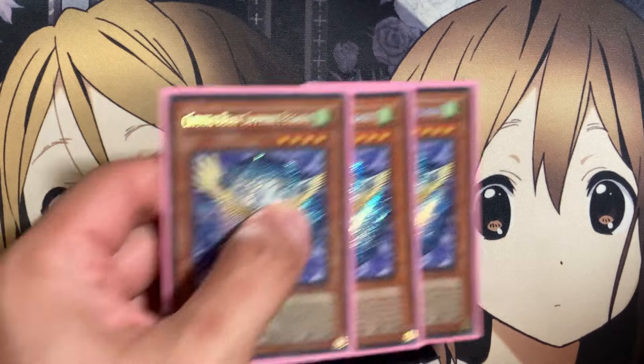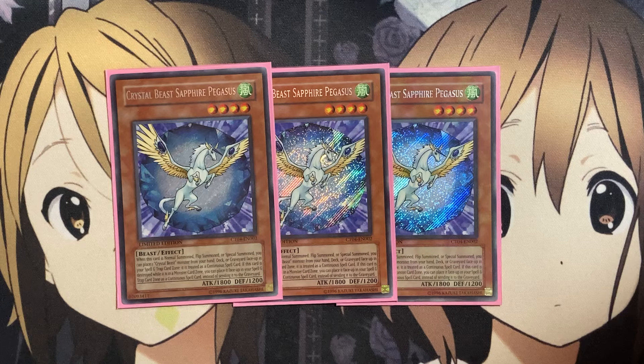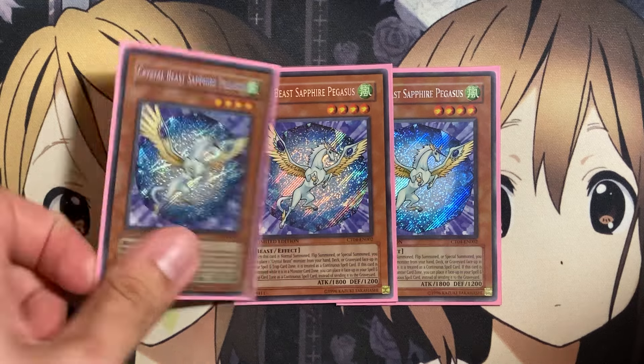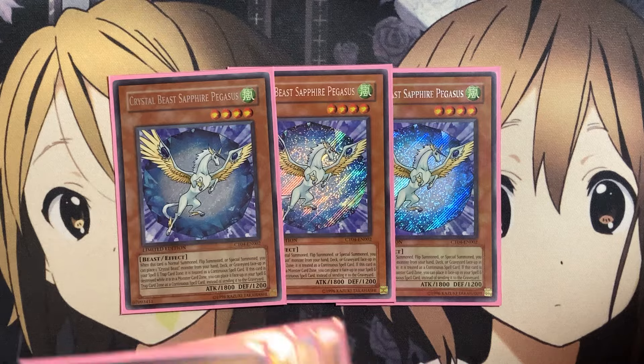Starting off with the main deck monsters, we're running three copies of Sapphire Pegasus. The Crystal Beast monsters all share the card effect: if this card is destroyed in the monster zone, you can place it face up in your spell and trap card zone as a continuous spell. Sapphire Pegasus is the best — when it's normal or special summoned, you can place one Crystal Beast monster from your hand, deck, or graveyard in your spell and trap card zone face up as a continuous spell.